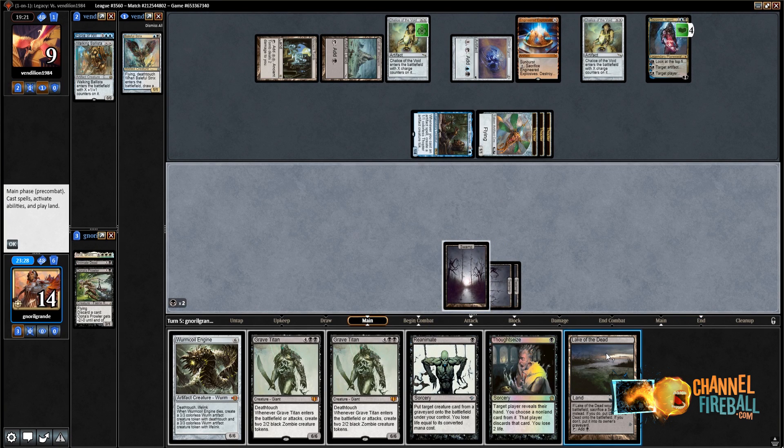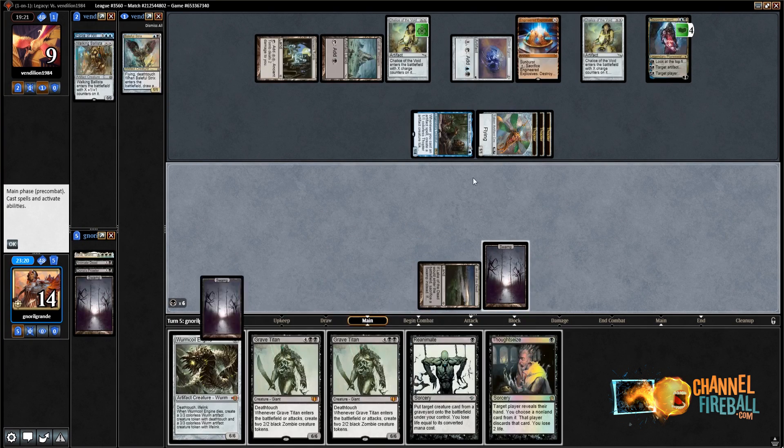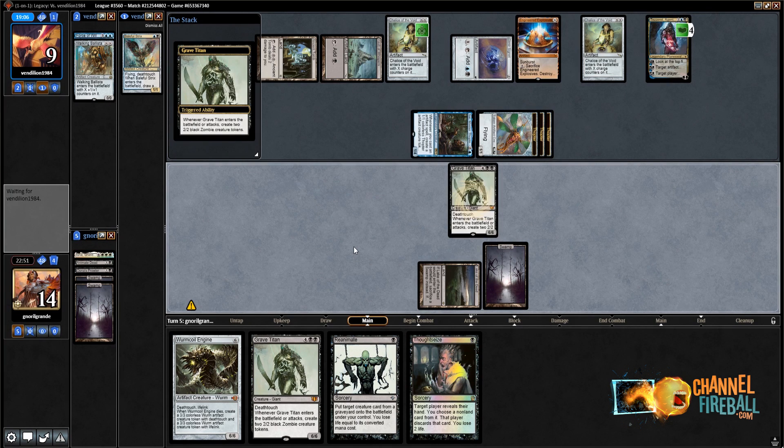Lake of the Death — alright, we got there. We play Lake of the Dead, sacrifice a Swamp, tap Lake of the Dead, sacrifice a Swamp. Then what do I cast? Grave Titan or Wurmcoil? The problem is they have Welding Jar and deathtouch from Grave Titan. Next turn I can't cast another six-drop right away. The thing with Grave Titan is that it creates four Zombies in the meanwhile, so I think it's pretty good. Wurmcoil gives me 6 life — I don't think I'm in a life points problem. I have enough life points.